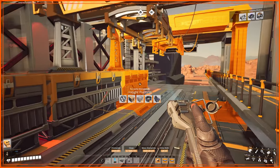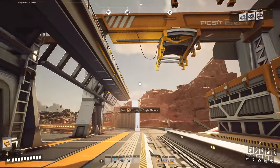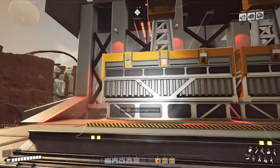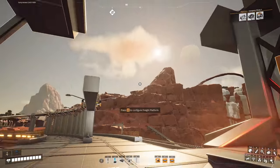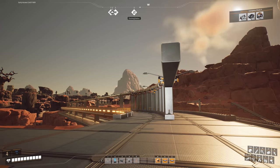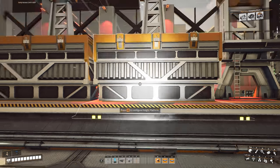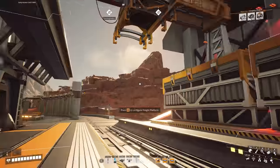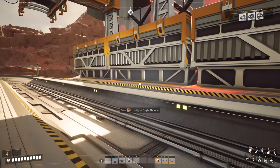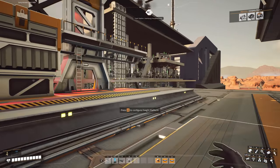The golden coast station will have one platform dedicated to rubber, one to plastic, and one to heavy modular frames. The heavy modular frame factory station will have two empty platforms and a freight station, so the train coming in will only deliver to the heavy modular frames platform. The golden coast will have two freight carts at the front, while the heavy modular frame train will have a locomotive, two empty carts, then the heavy modular frames - the longest train but only bringing in one item.